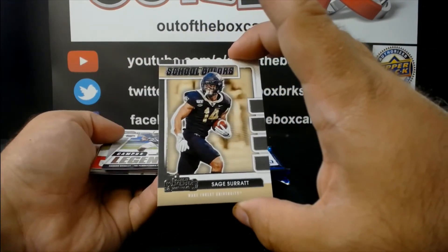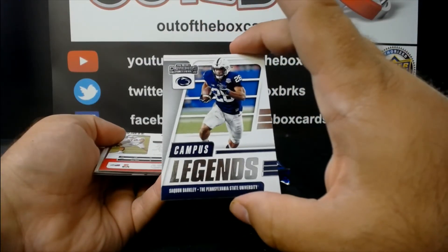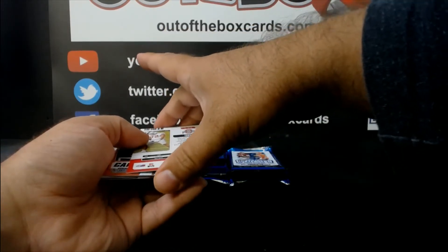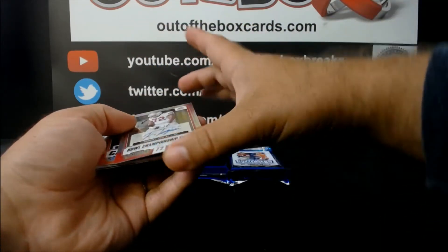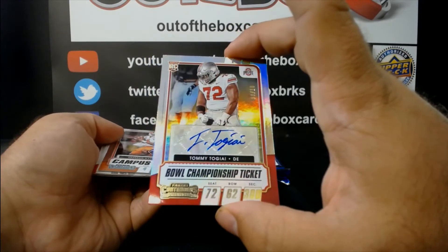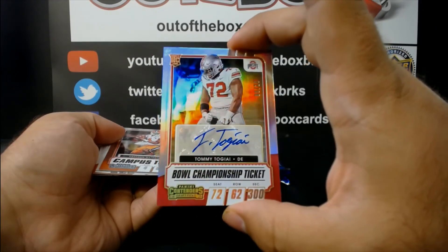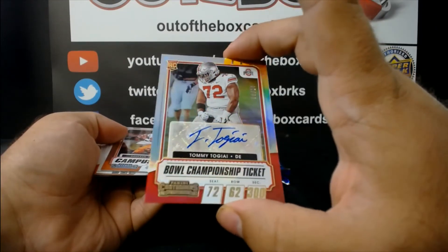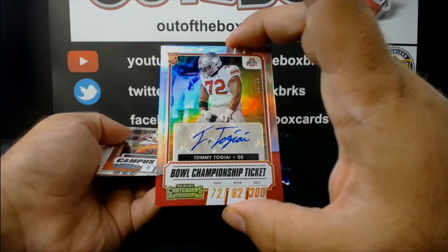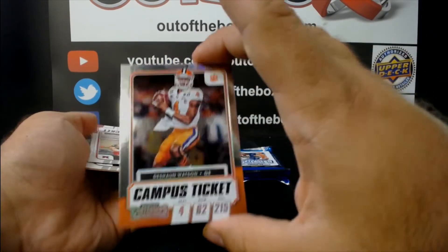Sage Surratt going to letter S. Campus legends — Saquon Barkley, Penn State, going to letter B. This should be our first auto, going to letter T. Nice hit — number eight out of ten. Bowl championship ticket auto — Tommy Togia from Ohio State, rookie auto out of ten.